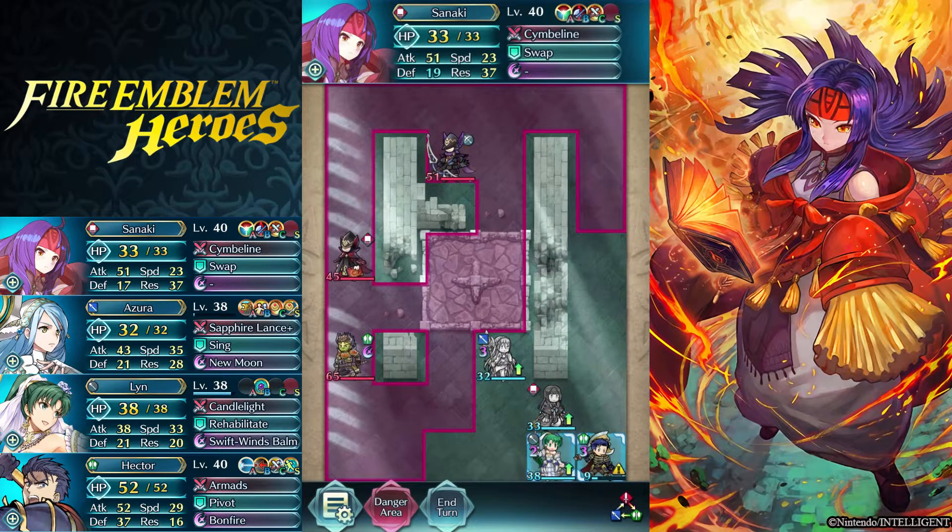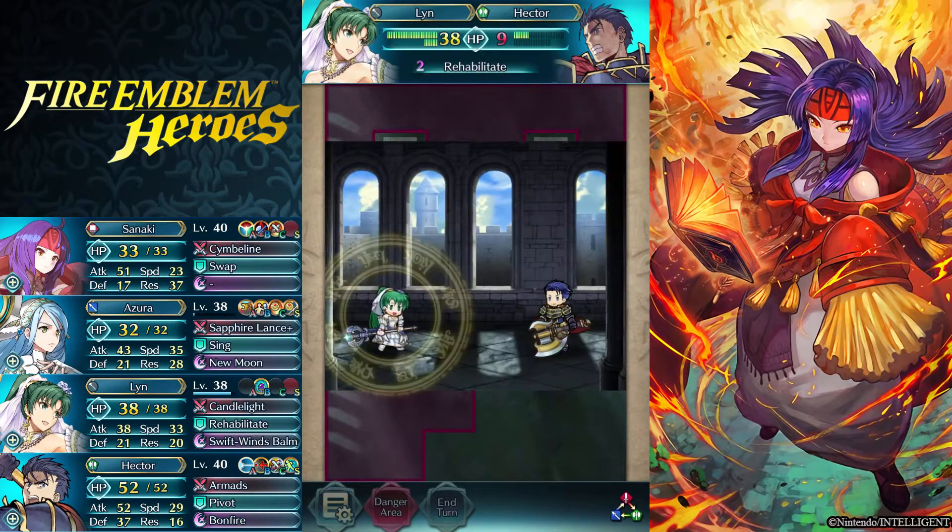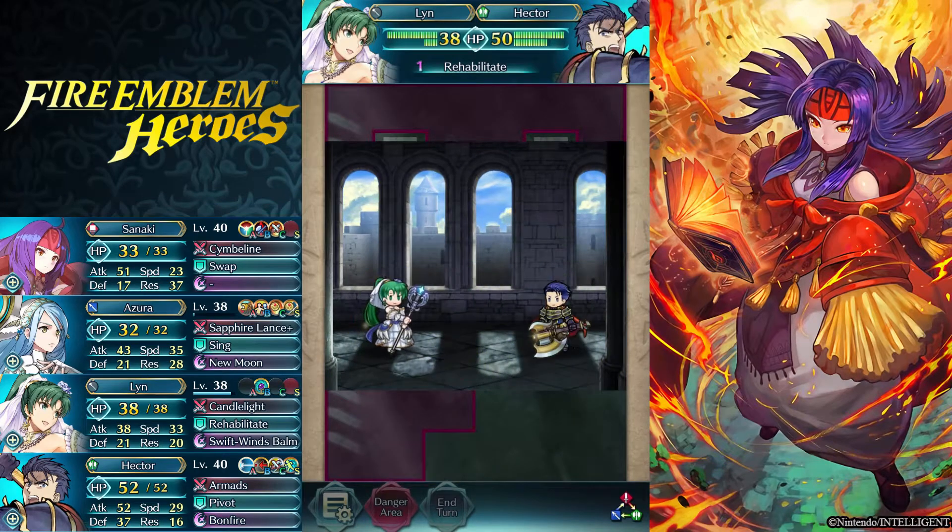In my case, I didn't want to use Xander, so this is what we have. And I don't think Lin's a bad choice because she heals a ton.